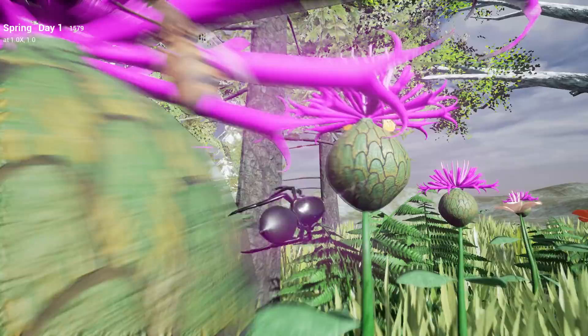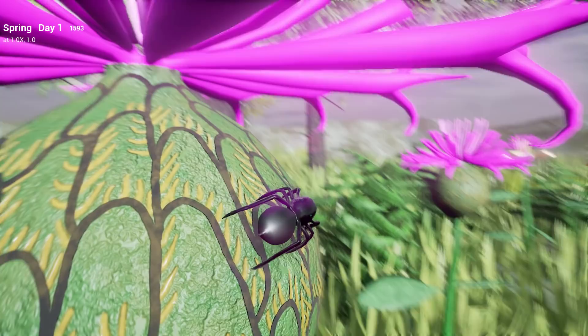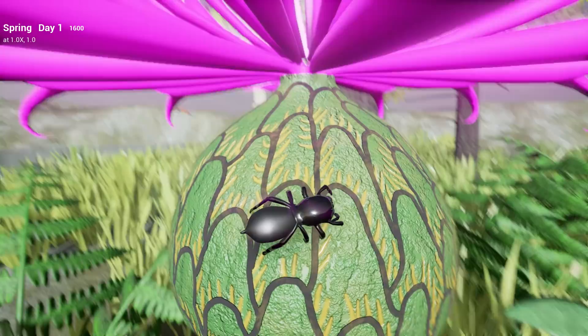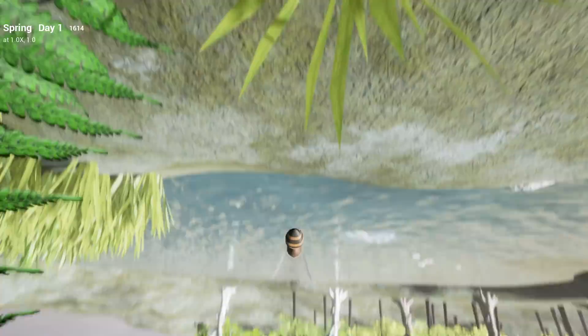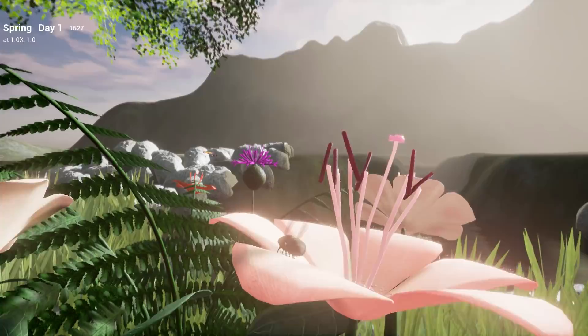Alright, so what else can we do here? There's a butterfly. I managed to frighten it away. I think this is a good opportunity to put our little spider away and show you what else we can do with this game. So I'm going to switch back to the strategic mode. Let's find a butterfly or a bee. And we are buzzing around like a bee.